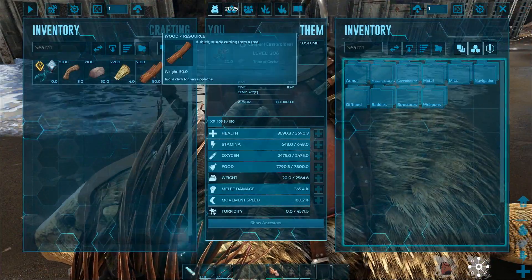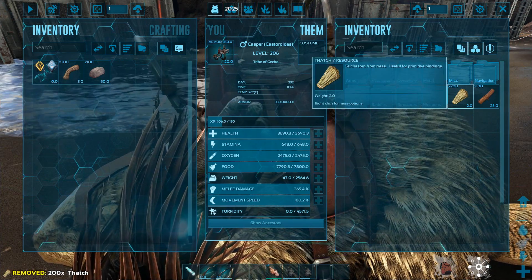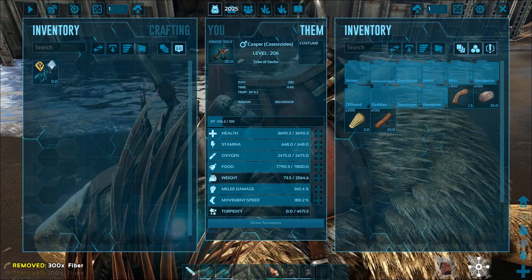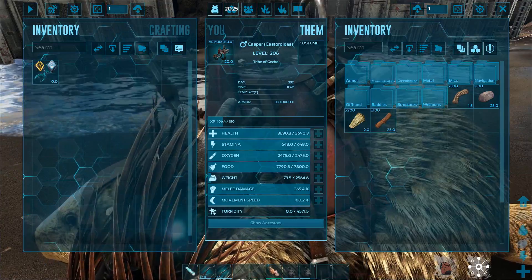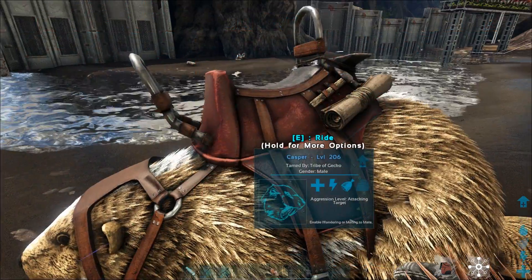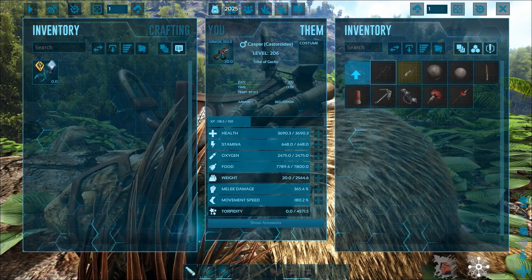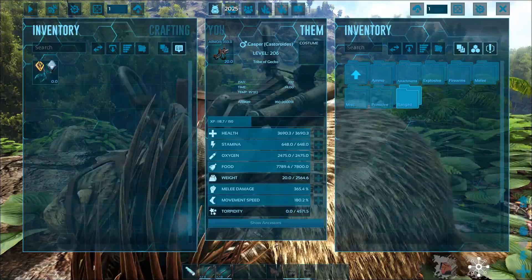The best thing about these guys is that when you farm wood, it will actually weigh less in the inventory of the beaver, which also accounts for stone, thatch, and fiber. When I put these resources into the inventory, they all get reduced by 50%, so that is really good when you're farming these kind of resources. Finally, the saddle of these guys acts as a portable smithy, so you can use it to repair your tools when you're out gathering resources or traveling the map.